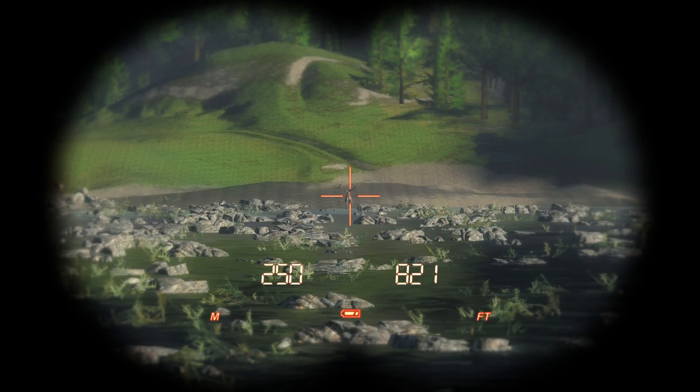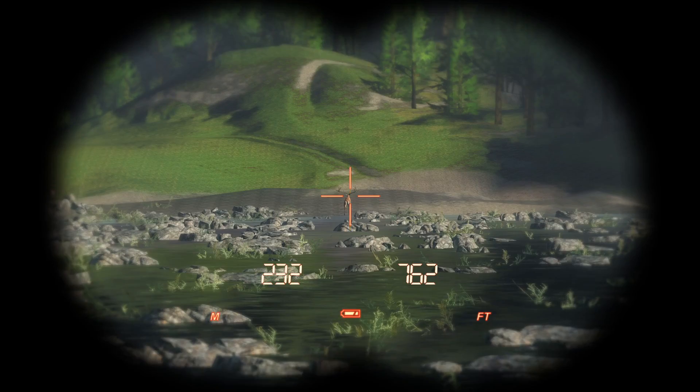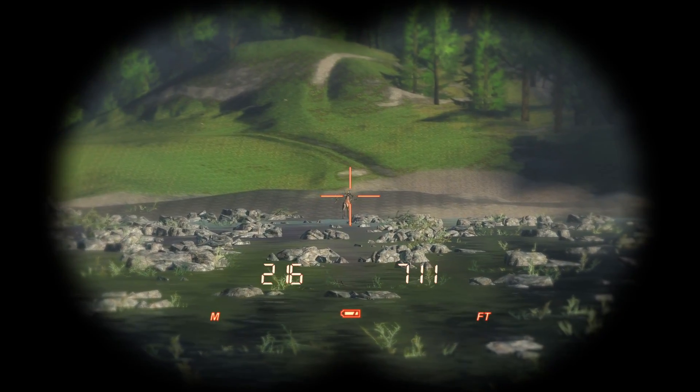I'm pretty sure that is what we're looking at. We gotta get in under 200, then we'll hit him with a call, and hopefully he'll come in and we can get him — ideally with a bow, but whatever we can do. I've got the 764, which is ethical for Red Deer.